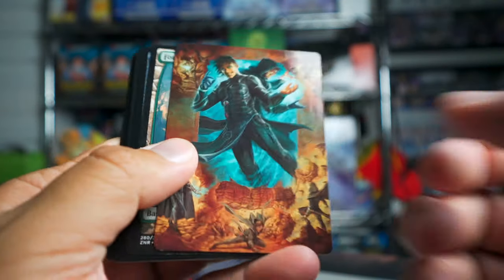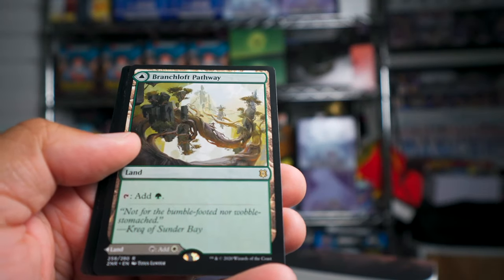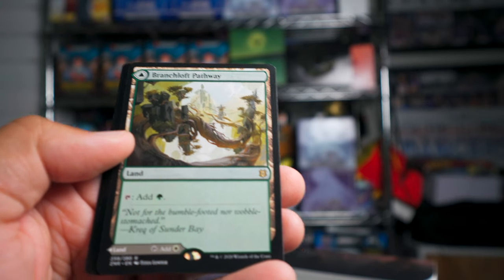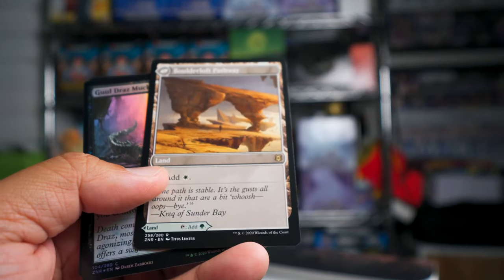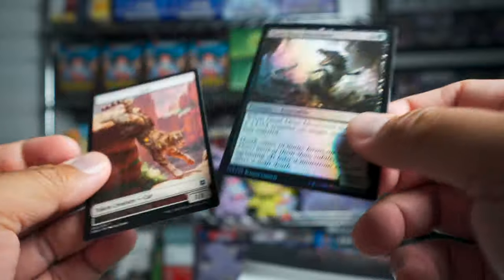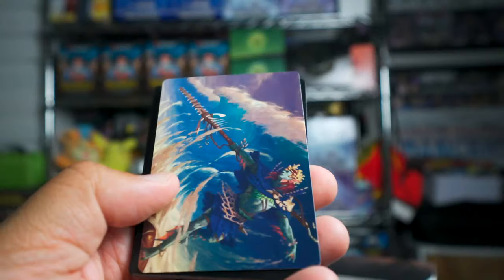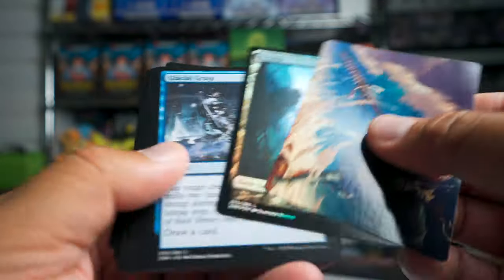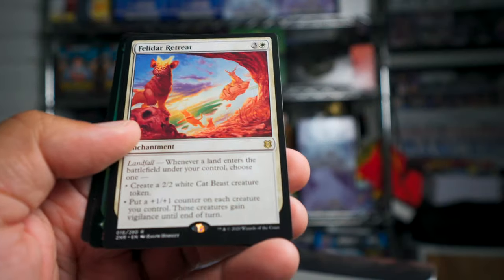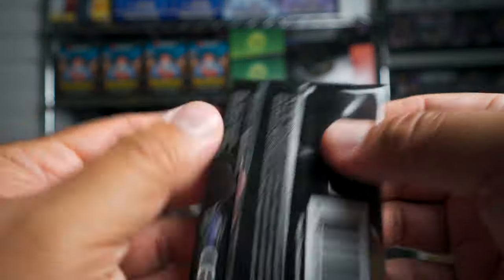More cool art — Zendikar has the art style I like. Branchloft Pathway — more of these dual lands — white on the back, Boulder Loft. Though they could have come up with better names! Ghoul-Draz Mucklord is a common foil. More cool art — this time we got a foil swamp, and Felidar Retreat along with Vastwood Fortification foil, and then a plant to finish the pack.